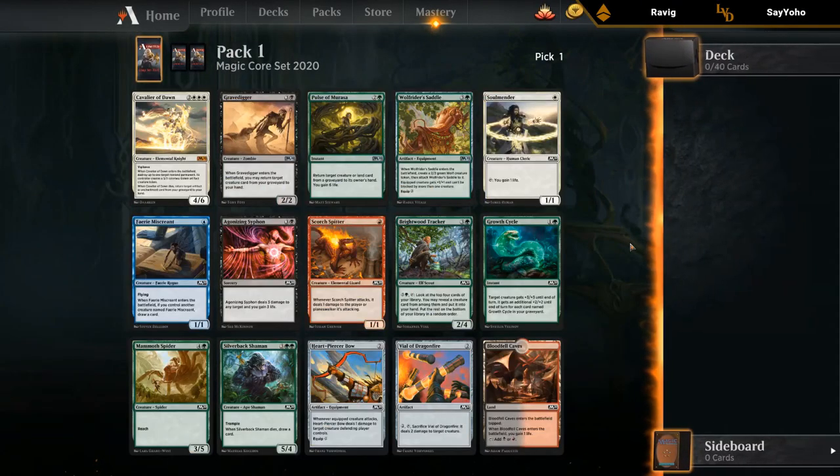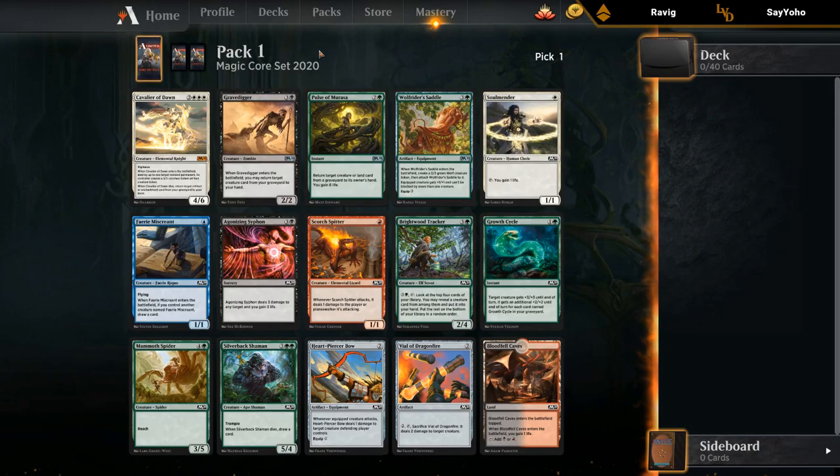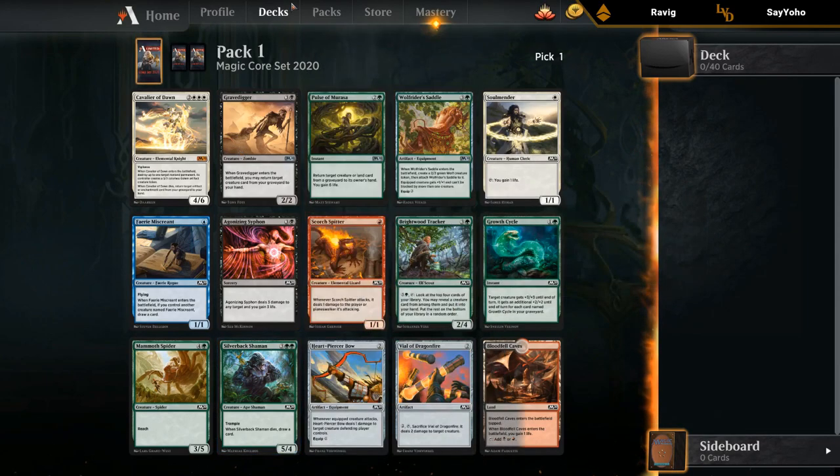Alright, let's go pack one pick one. Our rare is Cavalier of Dawn — pretty good. Maybe not the best Cavalier for limited, but still definitely above the curve. We've got the Silverback Shaman, one of the better commons, and it's also a great card. Our other commons are pretty decent too.